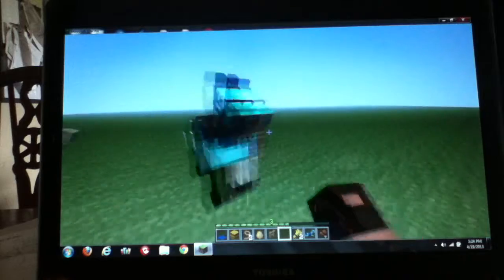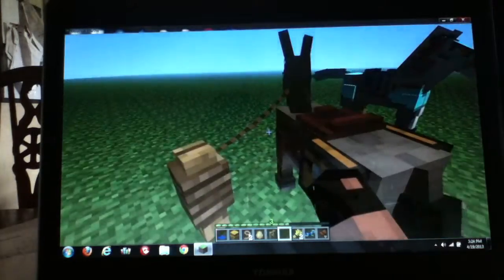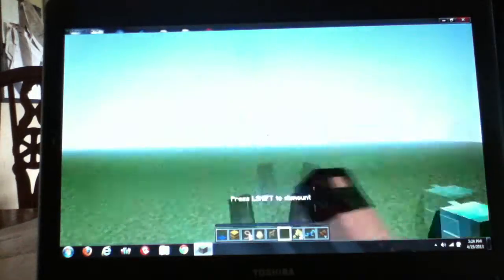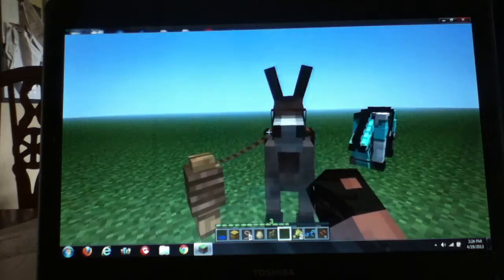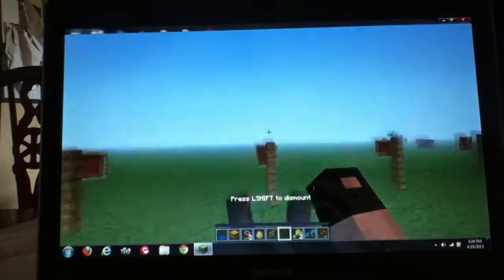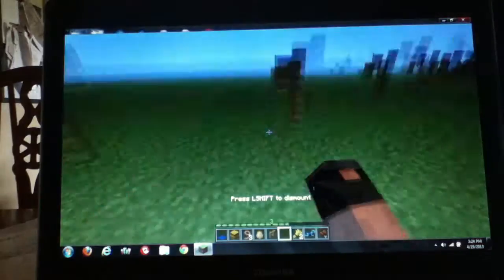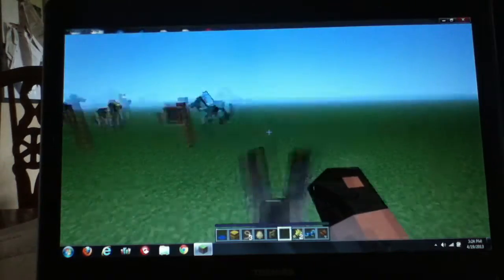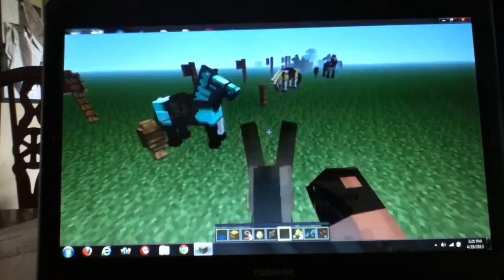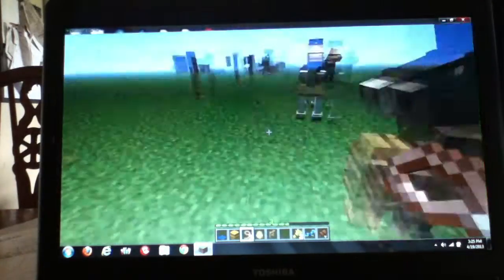This here is a mule. If you right click with a chest on the back of him, he'll have these little chests. I know of no way to get into the chest storage for right now — maybe they'll add that later. You can only do the chest with donkeys or mules, one or the other.